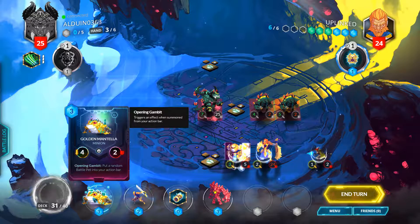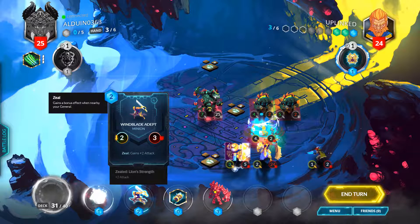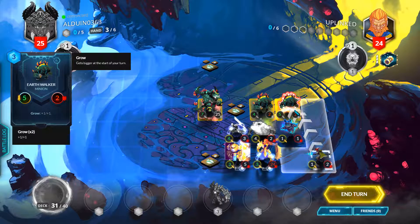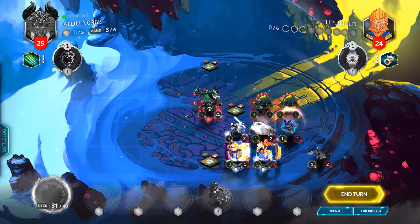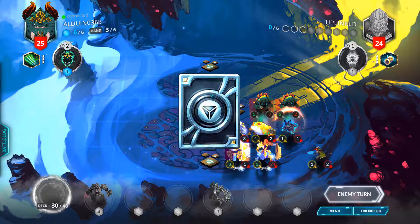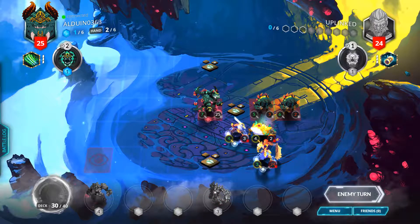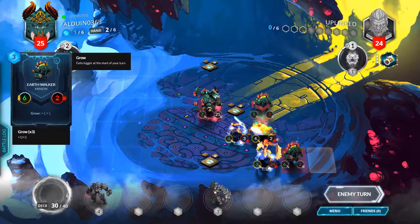Things with opening gambits — when you drop them on the board, they will instantly do whatever they're saying. A random battle pet in the action box. I've made a little bubble around myself. And that's gonna hurt, but again, nothing I can't deal with. This plus four attack is a little scary — he's gonna hurt. He's gonna go straight for my face.